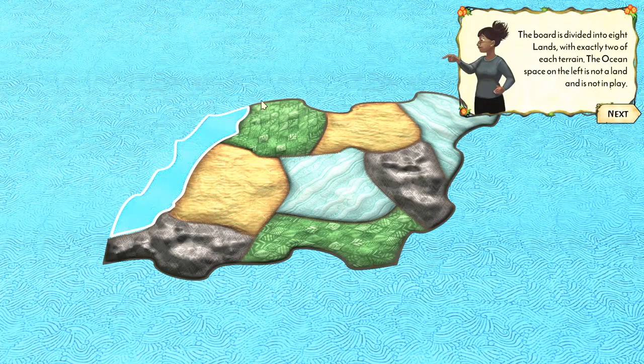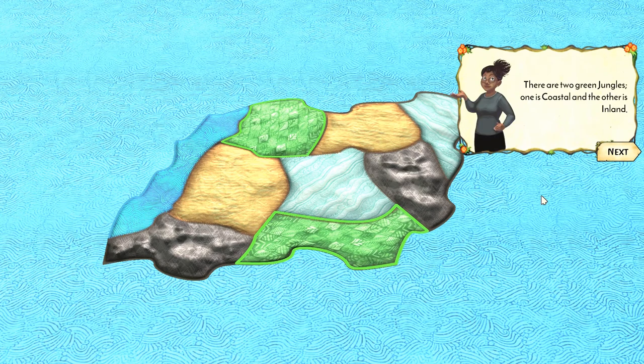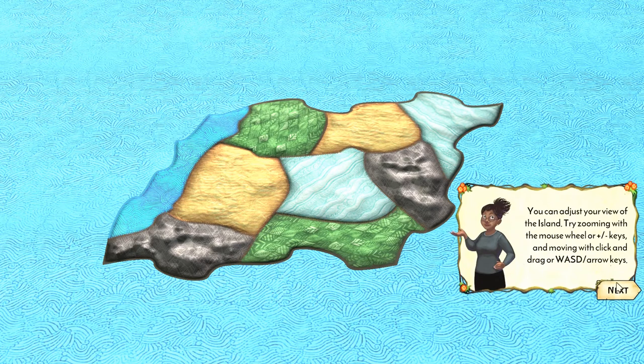First, let's take a look at the island. There's a long stretch of ocean — this is the only playable ocean space, even though there's ocean everywhere. Anything next to that is considered a coastal space. The other parts of the island are considered inland. There are four types of terrain: jungle, mountain, sand, and wetland. You'll notice there's no coastal wetlands — they're both inland — which will play into things a little later.